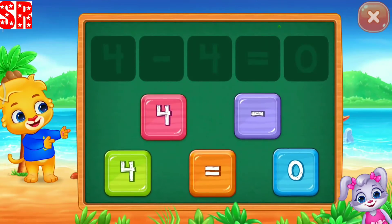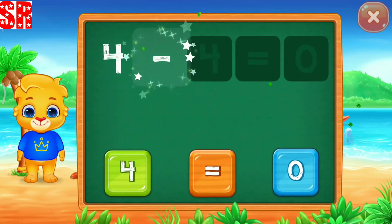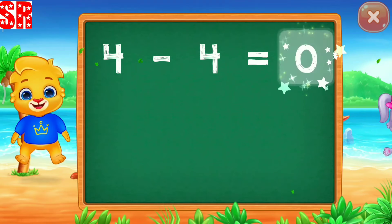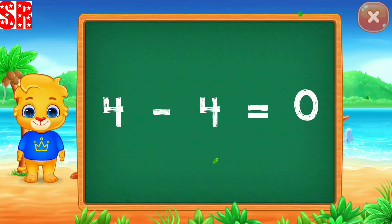Solve the puzzle. Four minus four equals zero. Good job! Woohoo! Four minus four equals zero.